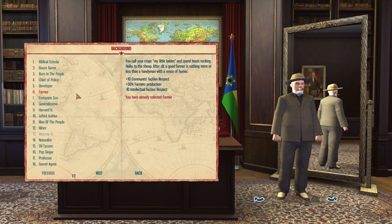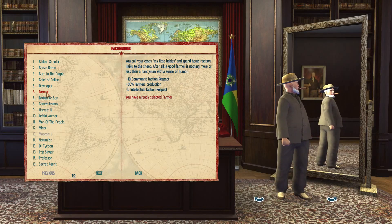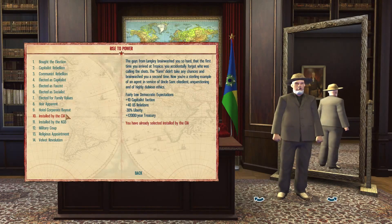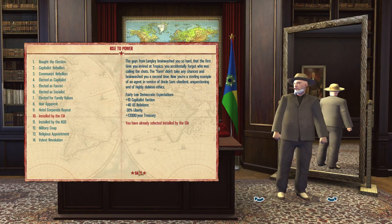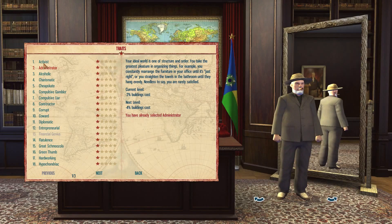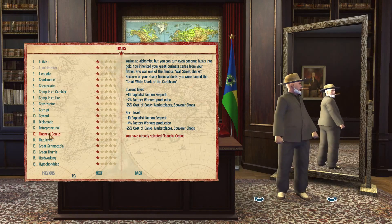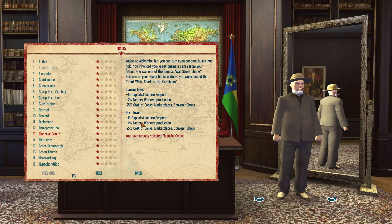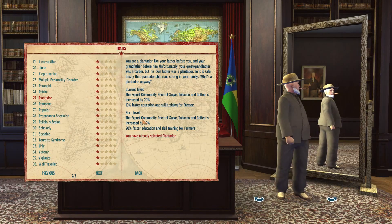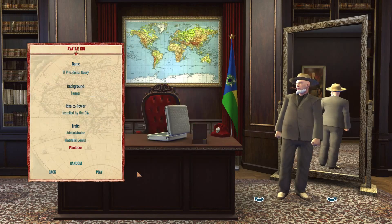This is a fun part — picking their backgrounds. Let's go communist: 50 to farmer production, I do like that. Funded by the CIA — you get more money each month, negative 30 to liberty, but you get a lot of bonus money. These are the ones I used last time, which I ended up really liking: negative cost for building, Financial Genius. Let's just go with what I used before.